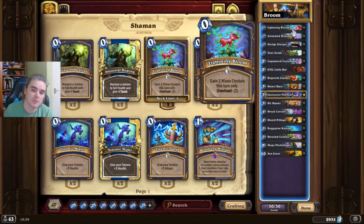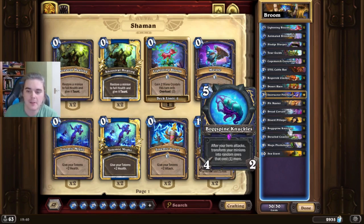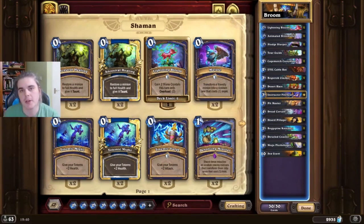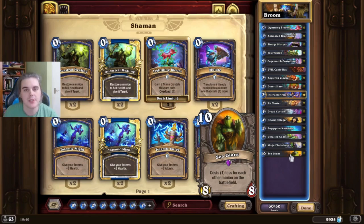Lightning Bloom is a card basically to accelerate some of your swing turns. On turn 3 you can Bloom the weapon and have it equipped to set up a swing turn on turn 4 or turn 5. Or you could Bloom out a Coaster earlier, or save the Bloom till your swing turn — maybe it enables a Sea Giant to come down where it wouldn't otherwise be possible.